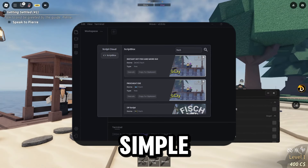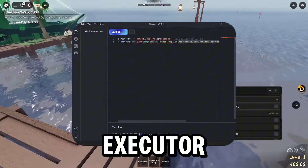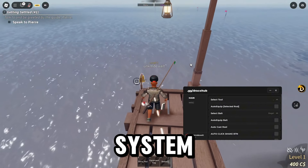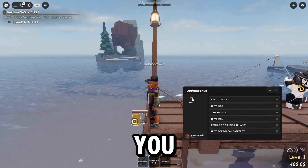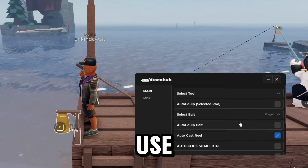Getting the script is really simple — just search 'fish' in the script hub, which works the same in both Codex and Wave, and click copy to clipboard. Paste it into the executor. You'll need to copy the Discord link to get the key link and complete a simple key system to gain 24 hours of access. Make sure you remove the Discord link from the script and paste the key between the quotations once you have it.